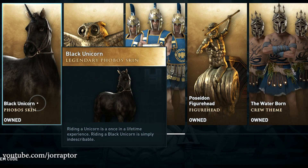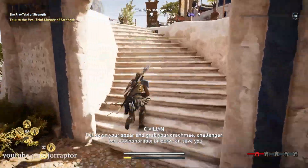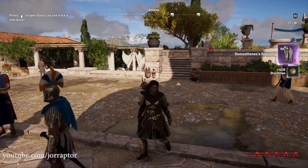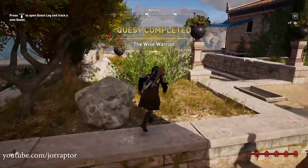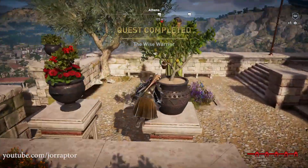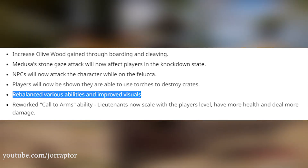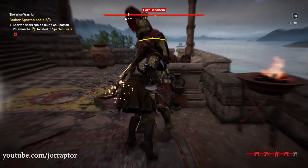Another UI change is the XP bar, which was greyed out at level 50. Now it's simply gone since you can't gain XP after level 50. This is a bit of a miss compared to Origins, where you'd earn an ability point after a certain amount of XP, so now completing a quest just makes the XP disappear. Ubisoft also rebalanced some abilities, improved their visuals, and reworked the angle for assassinations.